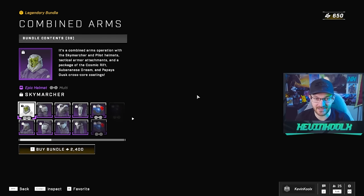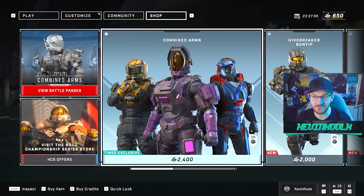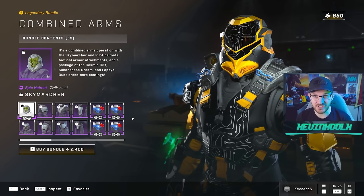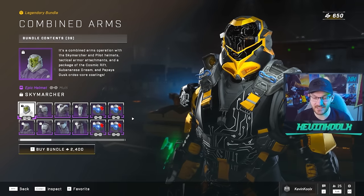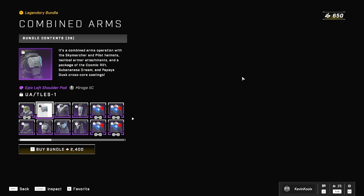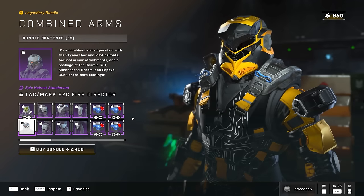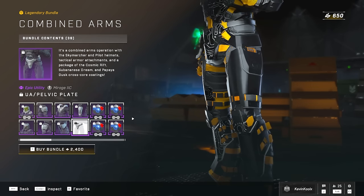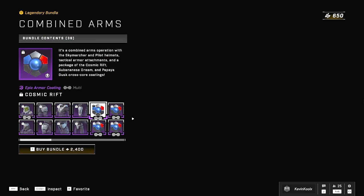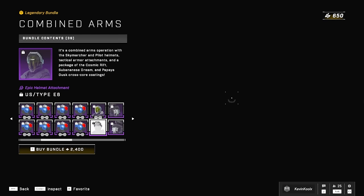The Combined Arms event pack here gets you what they say is technically 39 items. We'll count it out. You get the Sky Marcher helmet, which kind of looks like something you'd see in Halo 5 or Halo 4, and it looks kind of nice. You get some shoulder pads along with it, a helmet attachment which looks kind of nice, knee pads, and a wrist attachment for the belt. You also get a coating which is kind of just red, blue, and gray with a little bit of carbon fiber accent to it.